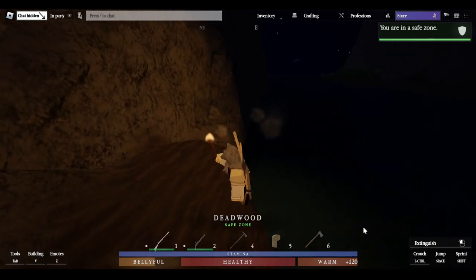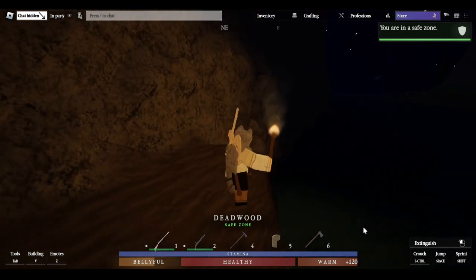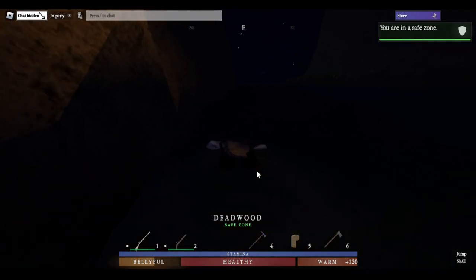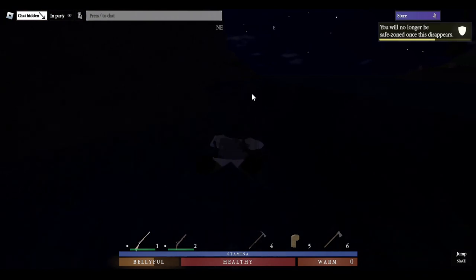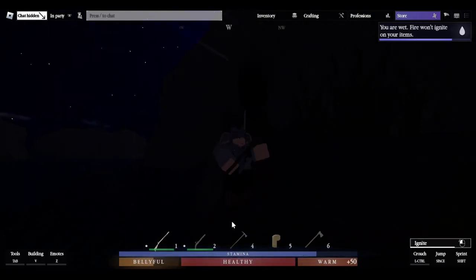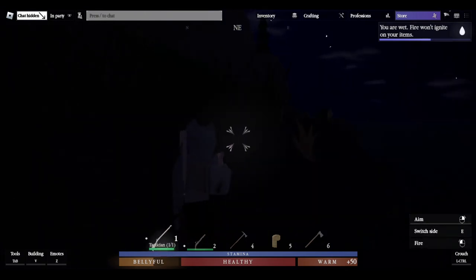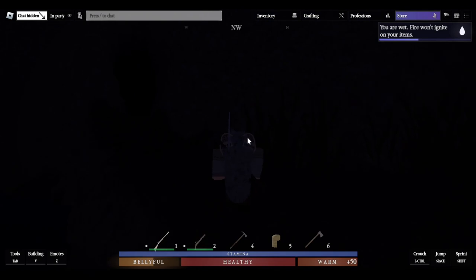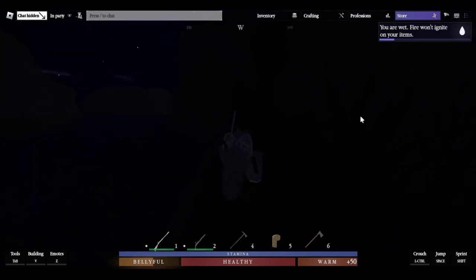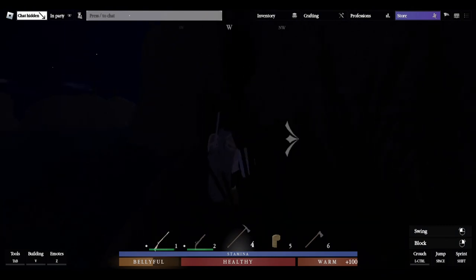The thing about water in North Wind is it is very cold. I have a lot of warmth so it won't impact me much, but it will likely impact you, so you want to do as little swimming as possible. Swim next to this large rock all the way until you hit the next sandbar. Once you're there, note that if you're wet — shown by the status effect in the top right — you can't ignite your torch, shoot guns, or light fires.